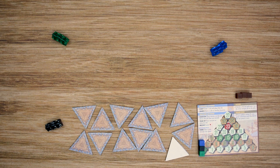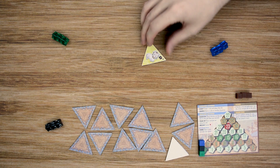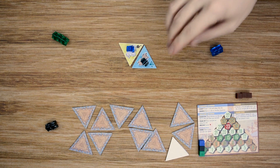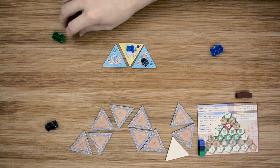Now I want to take you through some sample turns. The game starts with setup where each player, starting with the first player, will choose one of the tiles, place it out, and place one of their meeples on it. Starting with my blue player, I'll draw this tile and place it out. Then the black player will choose his tile and place that. And finally the green player will take his tile and place that.